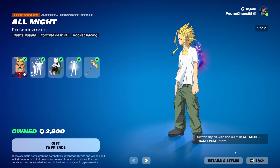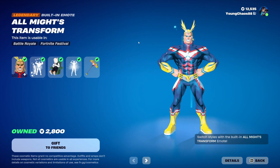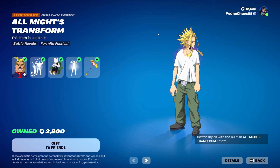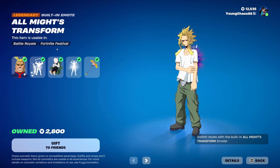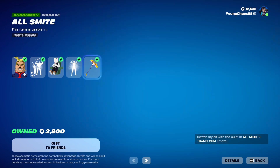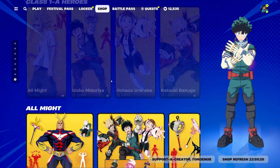Starting off with the Class of 1A Heroes with the All Might bundle — a total of 5 items. All Might is a legendary outfit at 2,000 V-Bucks. It does include that secondary style. And with All Might's Transformation, this is a legendary built-in emote included with the outfit — you can transform into the default style into the weaker one and vice versa. With Principle Nezu included with the outfit. Symbol of Peace at 200 V-Bucks and Awesome Might at 500 V-Bucks; you buy everything else separately.